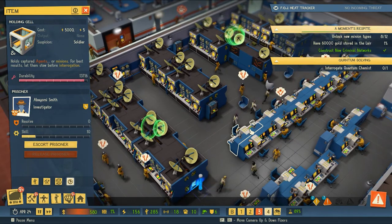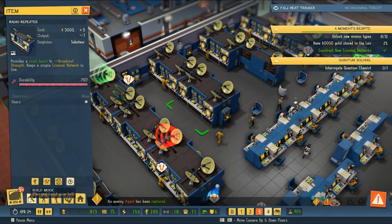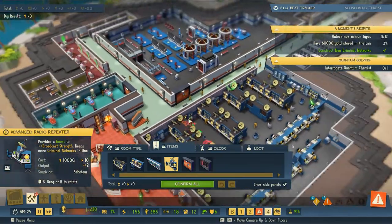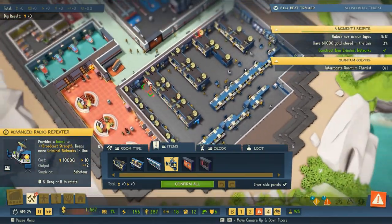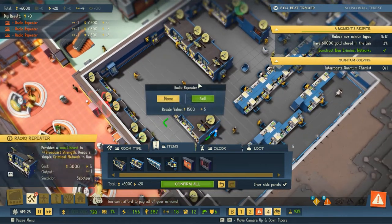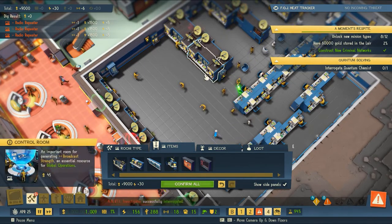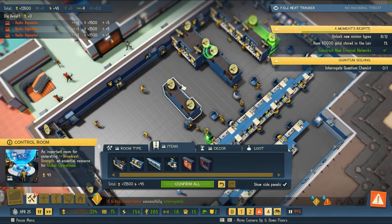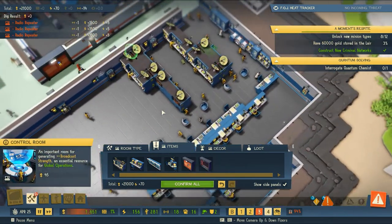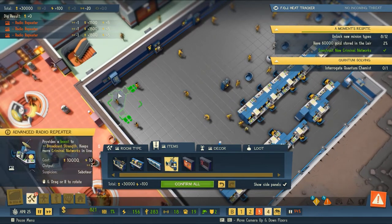The next thing we're going to do is actually update our communications network because we have these radio repeaters — the same machines we've used since the beginning. We now have an advanced radio repeater, so I'm going to create some space for these. I'm not sure if I just want to continue to use this room or create a new one. We can probably just sell the equipment we have in here. These are going to generate double the amount, so we can use the same space and get double output. We just have to sell all this equipment first and then expand our reach on the global stage.